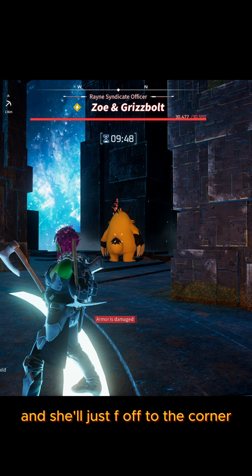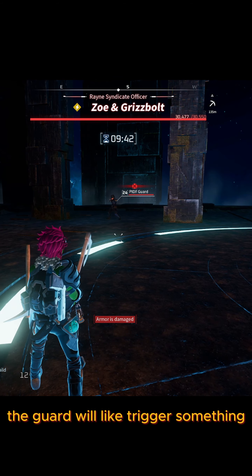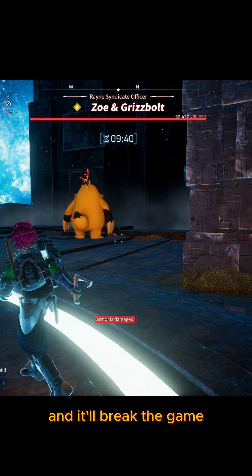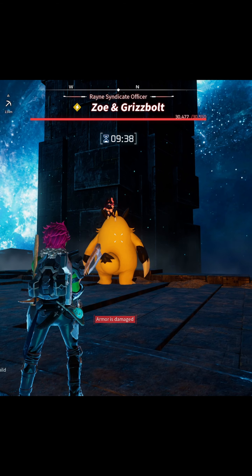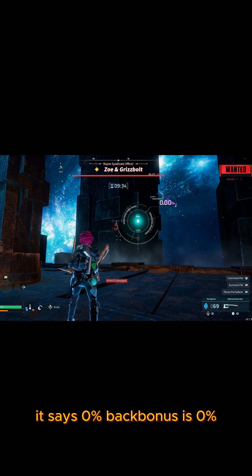You want to get yourself in between them and then Zoe will get alerted by it. She'll just go off to the corner. When you see her do this — when you see her go off to the corner — that's exactly what you want. The guard will trigger something, it'll break the game, she'll run off to the corner, and then boom — it says zero percent. Backbone is zero percent.